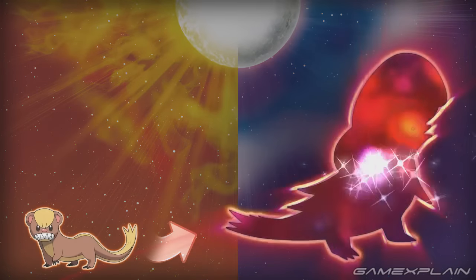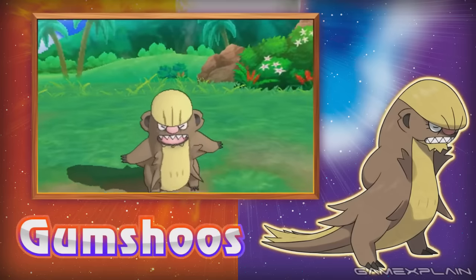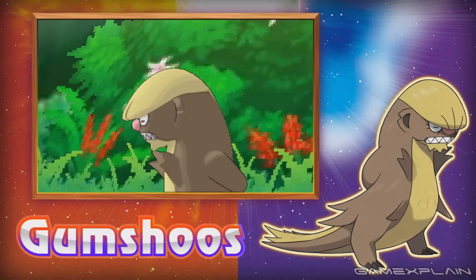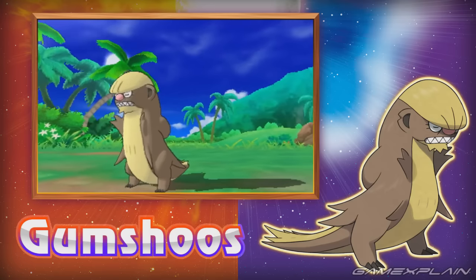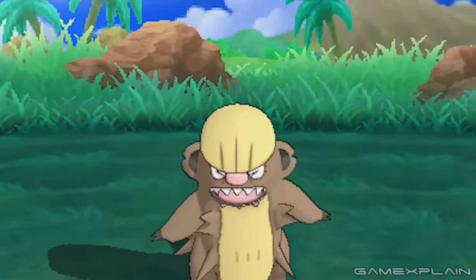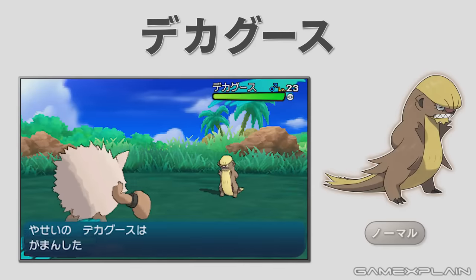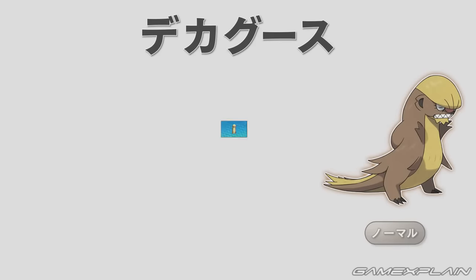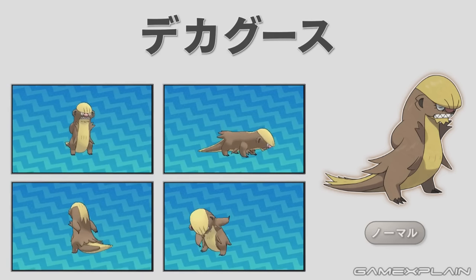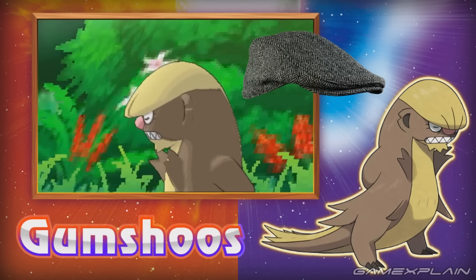Next up is Gumshoos, the Stakeout Pokémon and evolved form of Yungoos. Unlike its pre-evolution, Gumshoos stakes out its prey's usual routes and waits patiently. It's quite tenacious, but runs low on stamina when the sun goes down and falls asleep in the exact same spot. It can withstand a great deal of hunger and keeps perfectly still. Gumshoos' appearance is close to a detective — arms folded behind its back, a stakeout ability, a name inspired by detectives, and hair shaped like an English driving cab.